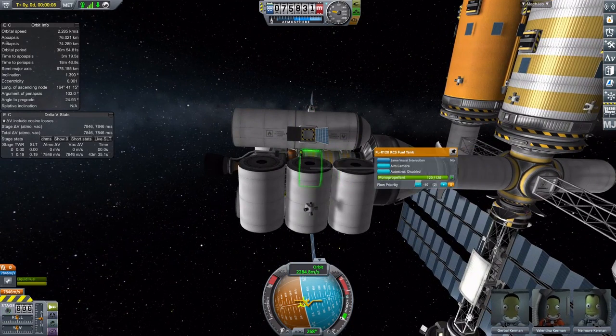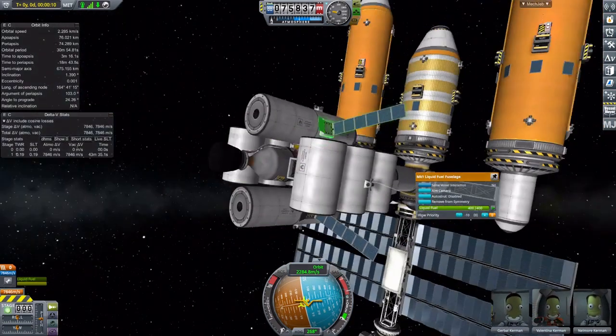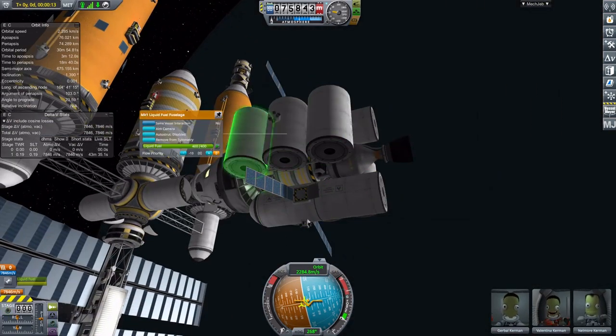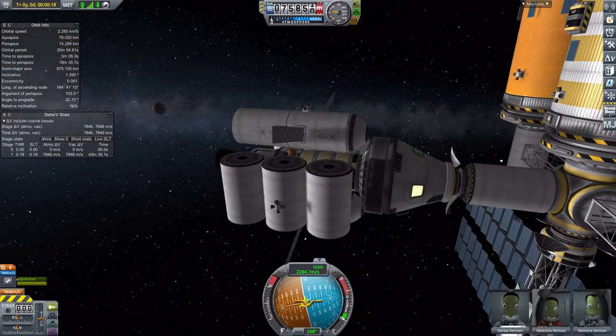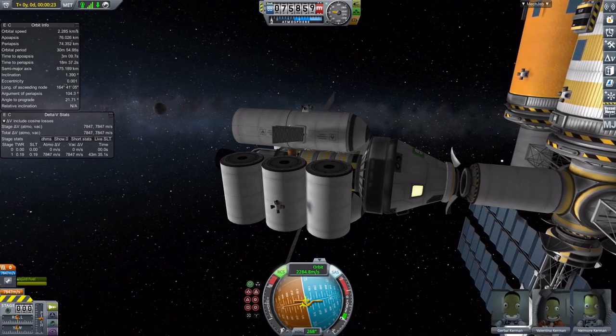We are here at Enterprise Station looking at the Manly. The Manly is kind of my interplanetary exploration ship. It's based on a design similar to something Scott Manly made many years ago.